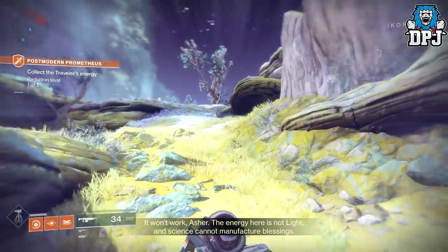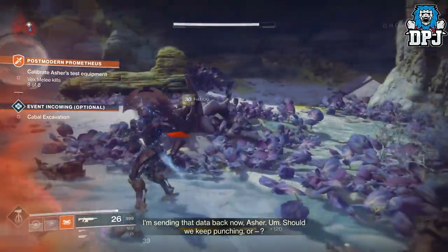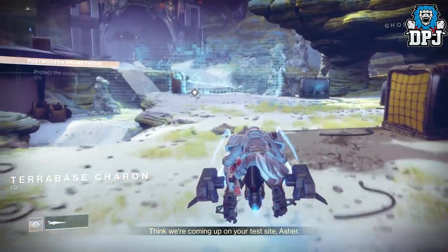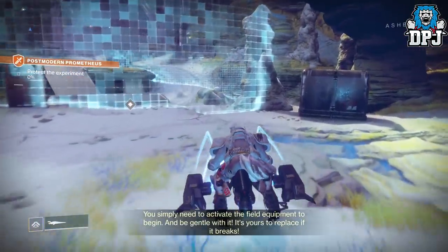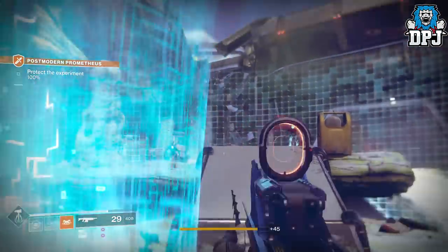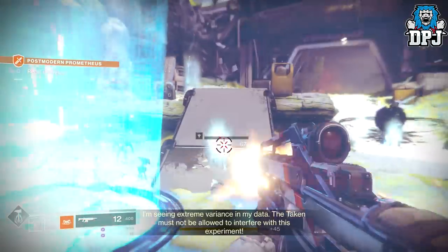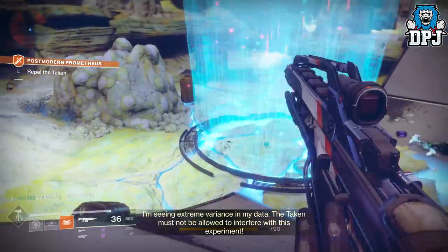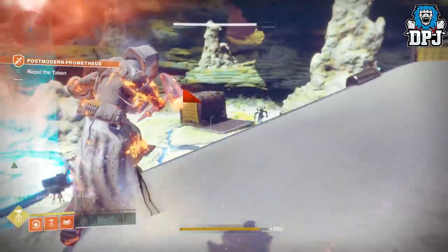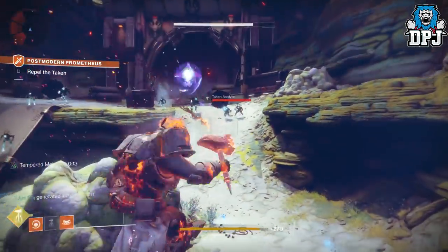Load up this adventure. Firstly you have to collect the traveller's energy. Once you have done that, you then have to melee Vex enemies. Once that's completed, you then have to travel to the test site. Once here you have to protect the experiment, getting it to 100%. Once you have done that, your next objective is to repel the Taken. Here is where the fun starts — there is constant Taken enemy spawning, an unlimited amount, and also constant orb spawning for you, each adding like 30% to your super. You can literally get a super every 5 seconds.